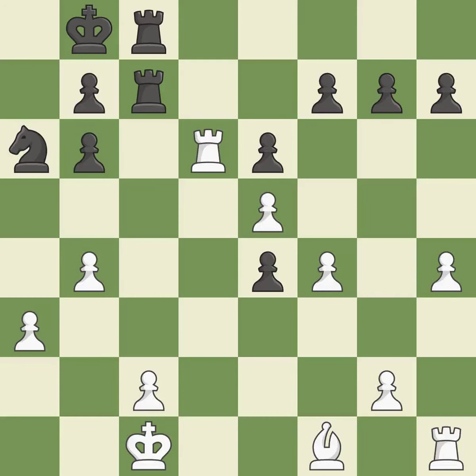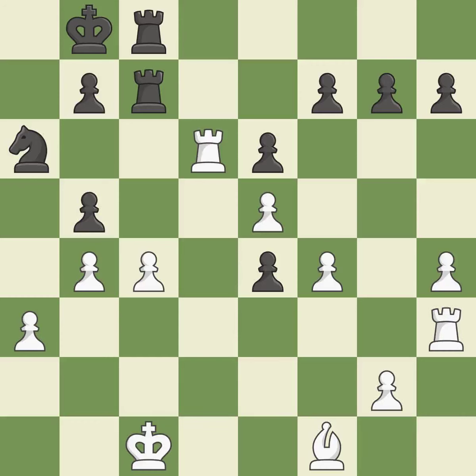The rooks are coordinated and powerfully doubled on the file. This threatens to activate a rook by getting it to the 7th rank. The pawn is now on a safer square. This overlooks an opportunity to block an attack on a vulnerable pawn — it is a mistake. By moving a rook from its starting square, this activates it. This turns the pawn into a passed pawn, which means no other pawn may oppose it as it advances.